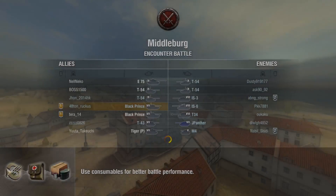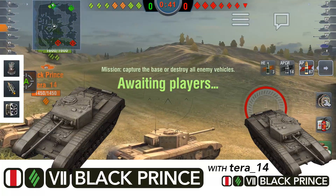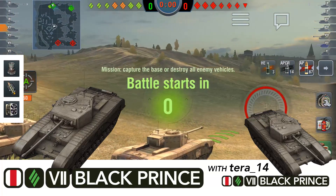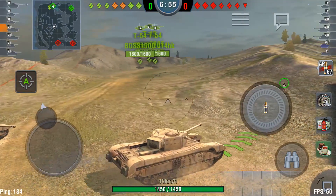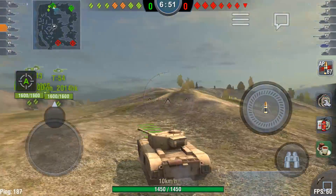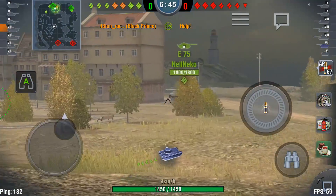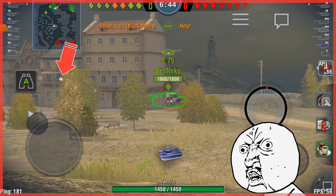Next up we've got a tier 9 battle on Middleburg — check out this lineup. We've got three tier 9s on our team and four tier 7s, versus two tier 9s, three tier 8s, a tier 7, and a tier 5 in a failed platoon — that M4 with an IS-3. What an odd game. We're all looking to go to Hill except for the E-75 — he's going to try and take the town by himself, not paying attention to his team. Trying to alert him but he's in his own world. Off he goes, good luck to him.